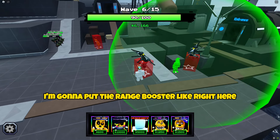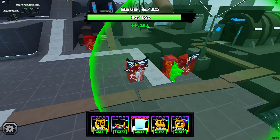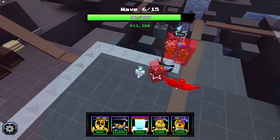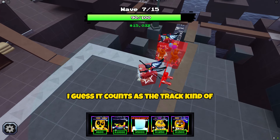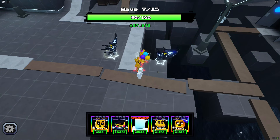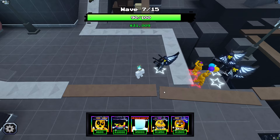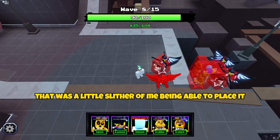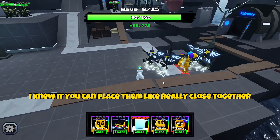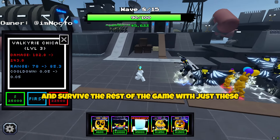I'm gonna sell this TSB and put the range booster right here, boosting the range as much as we can on these. Maxed out range boost. I'm gonna put down the damage booster as well. Then we'll go ahead and max that out, and I'm gonna put another Valkyrie right here. The thing I like about the Valkyrie is you can place them kind of close together. You can place them really close together — it makes it so good, you don't have to waste money on multiple boosters. We're just gonna get these maxed out and survive the rest of the game with just these Valkyries.